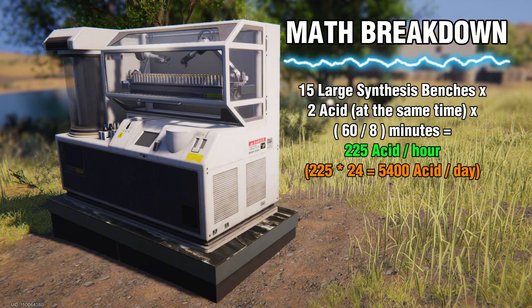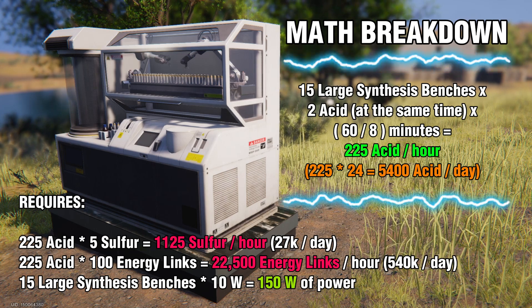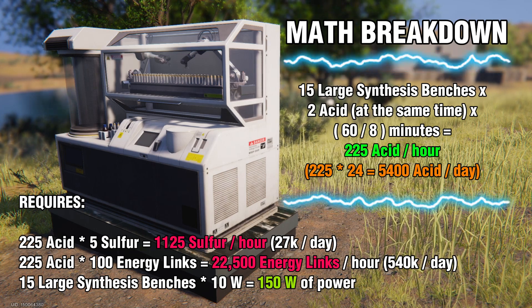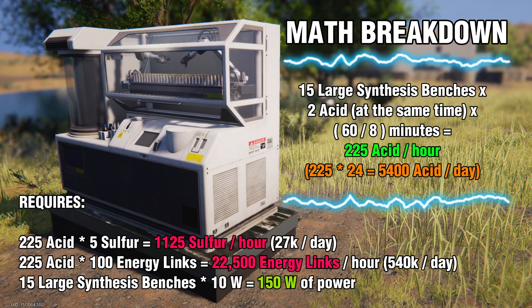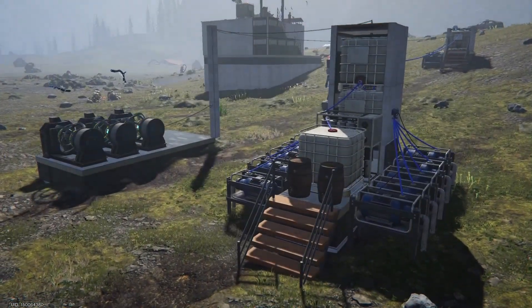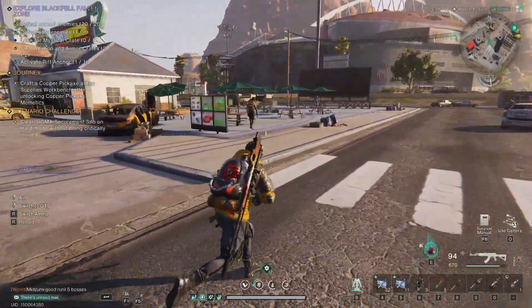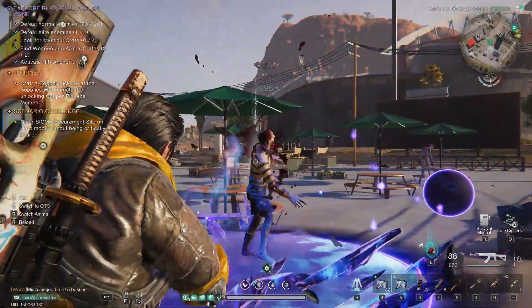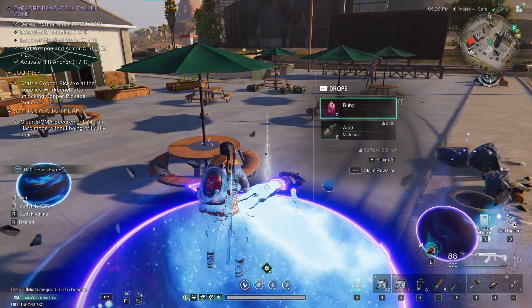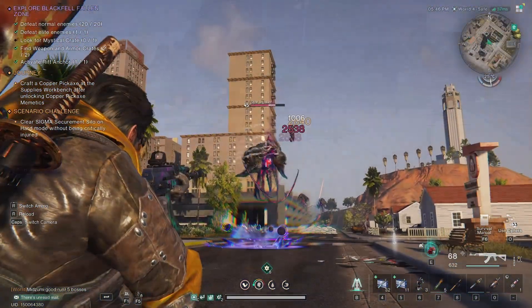The problem is that this crafting requires 11,250 sulfur and 22,500 energy links every hour, which is an incredibly high price. After all, the Sulfur Chemist specialization does not offer anything unique — you can produce acid on your own in contaminated areas without it, as well as farm acid by killing mobs, or simply purchase it from other players at the harvesters market. For these reasons, the Sulfur Chemist specialization doesn't make much sense at the moment.